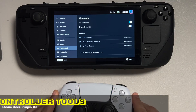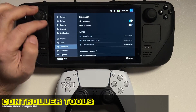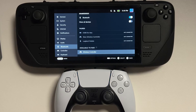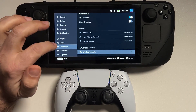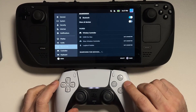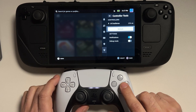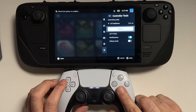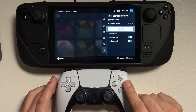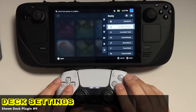The next plugin we're going to take a look at is Controller Tools. Let's go ahead and plug in a PS5 controller to the Steam Deck. The battery is a little on the low side, and you'll notice the second that we pair it there is a notification saying it is low on battery — that's the magic of what Controller Tools does. It notifies you when your controllers are running low on battery. Unfortunately this doesn't work on every single controller, but it will work on PlayStation 5 as well as Xbox controllers, just not the Elite controller for some reason.